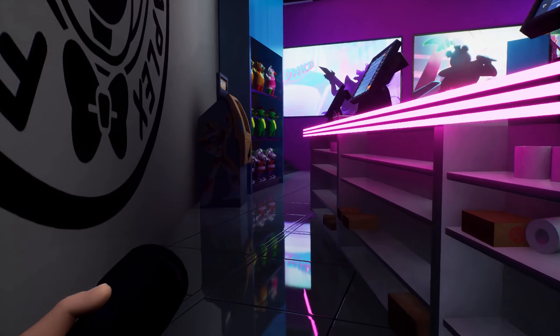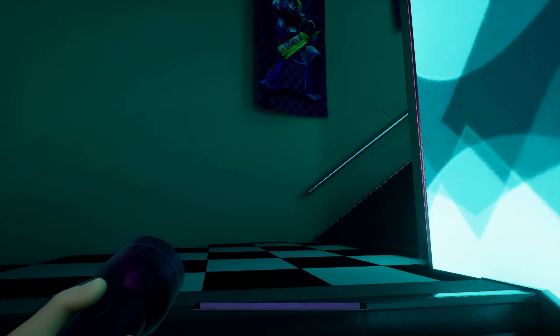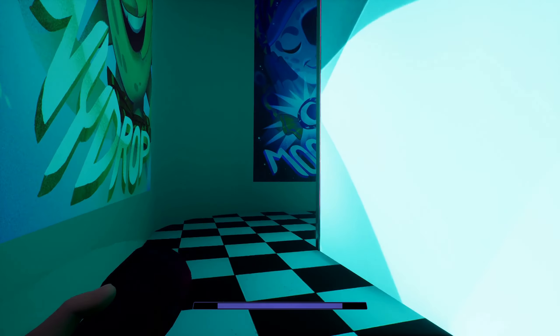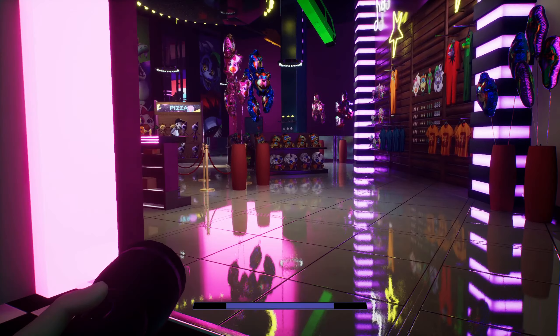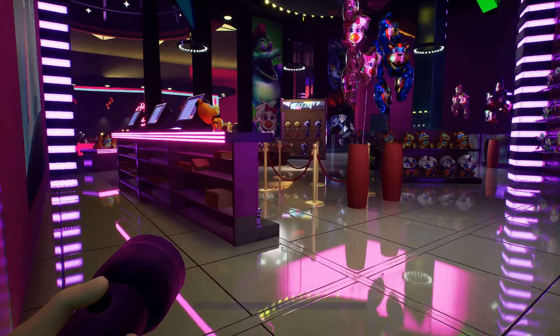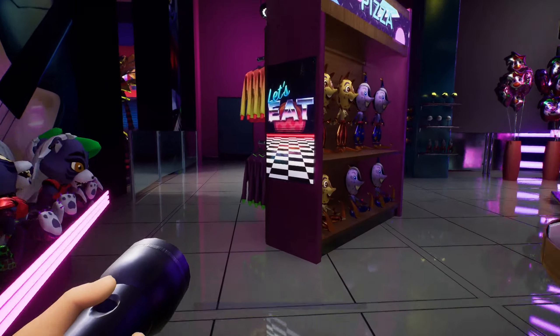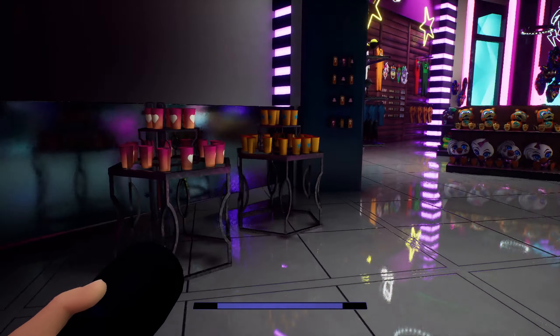Behind the counter here you'll see that he also added beyond lighting to the back of the counter. Heading up here you can have a good look at the upper section of the gift shop. Again, shiny floors. And over there in the corner you can see the area we discussed earlier.